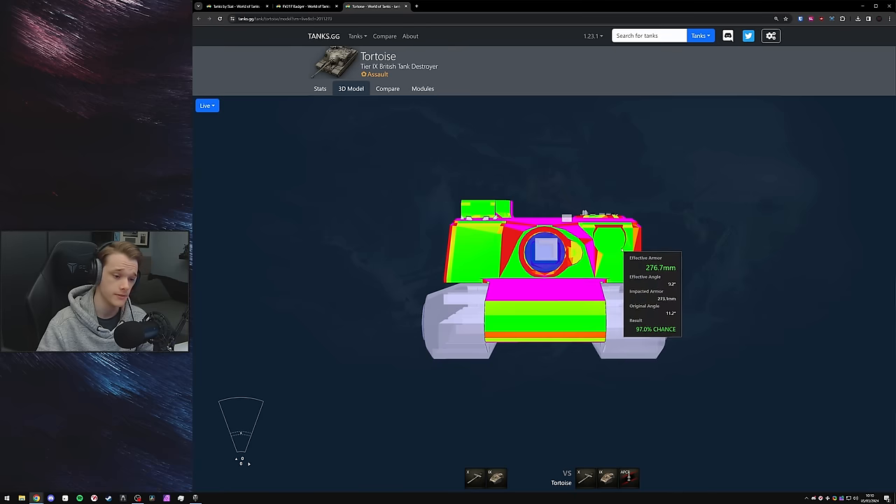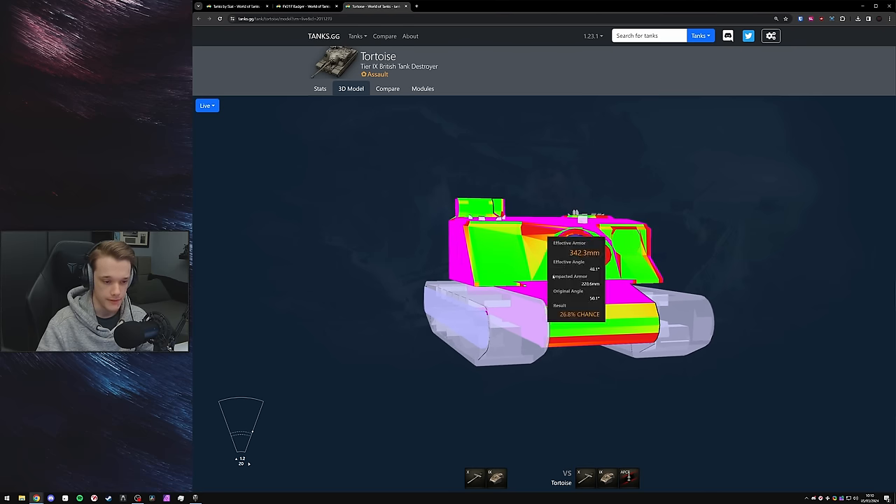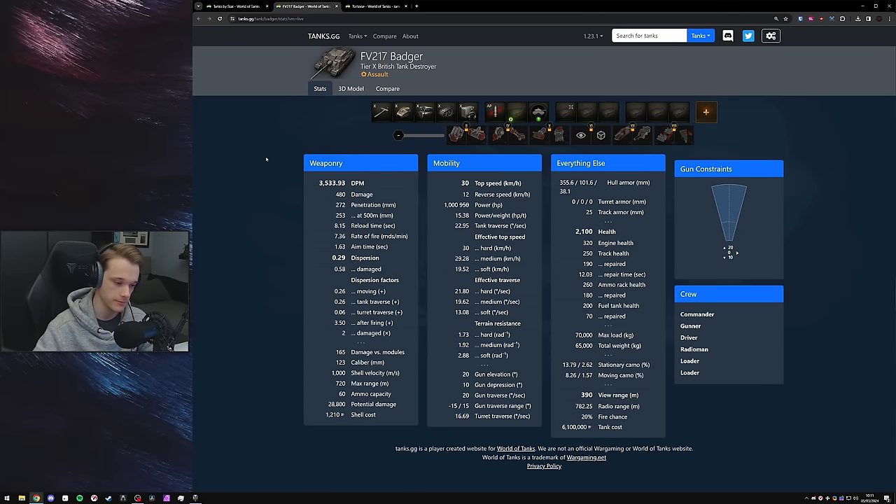If they decide to fire premium at you, it just goes straight through. You can negate this by using all of your gun arc and only showing half of your tank, but they can still pen you pretty easily — they only need 300 pen. Wrapping up this comparison: I'd rather have the gun of the Tortoise, and I'd probably rather play the Tortoise most times. But the Badger having 10 kilometers per hour more top speed is massive, and being able to go fully hull-down is also a massive bonus. So I'd rather have the Tortoise's gun, but then everything else of the Badger.